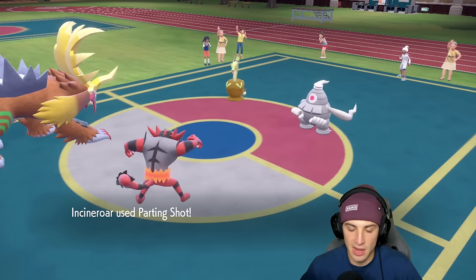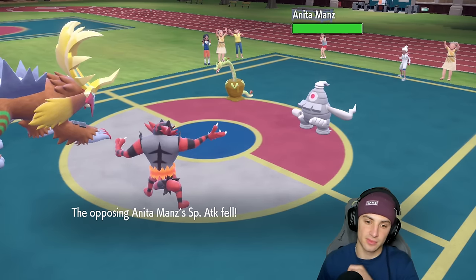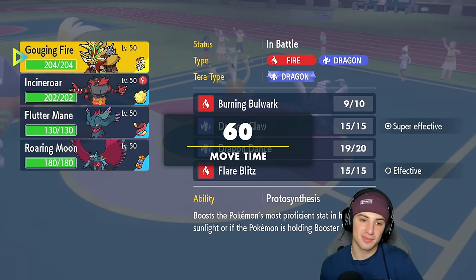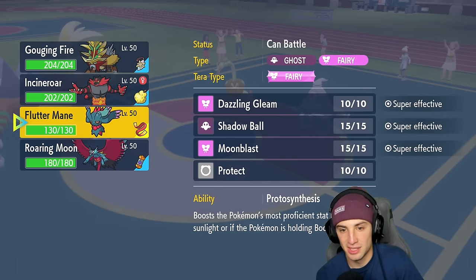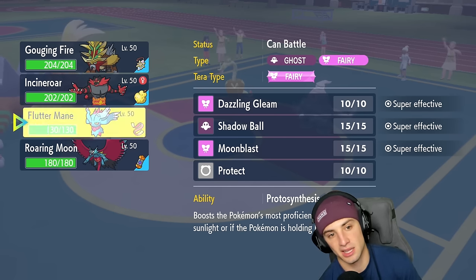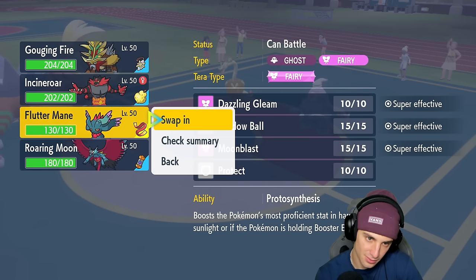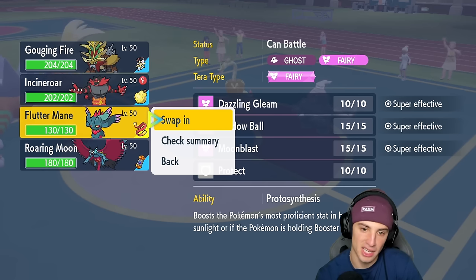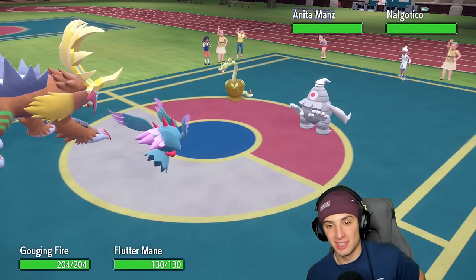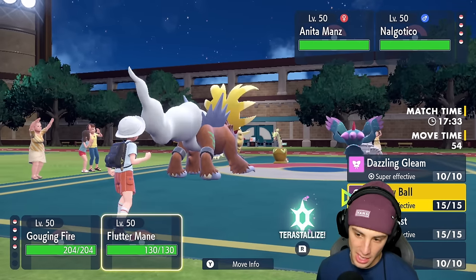This is the time I wish I had Rillaboom for double Fake Out support. Now I'm going to bring out Flutter Mane and hard swap Gouging Fire to play this Trick Room slowly. I'm definitely going Flutter Mane — this is such a good matchup. I'm just going to Dragon Claw and Shadow Ball this slot down. Skitter Smack comes out dropping my special attack and Fickle Beam flies across — and of course it goes all out for double damage.